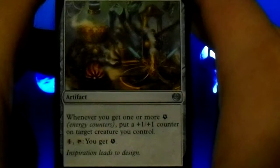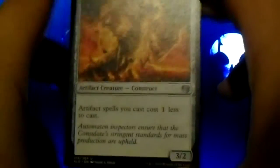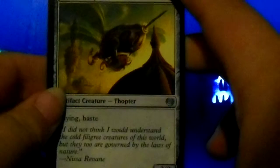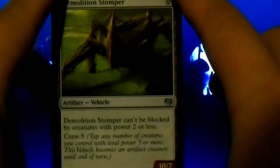Fabrication Module: whenever you get one or more energy counters, put a plus one, plus one counter on target creature you control. Pay four and tap: you get an energy counter. Iron League Steed: it gets haste. Fabricate one. Foundry Inspector: artifact spells you cast cost one less to cast. Snare Thopter: flying and haste. Demolition Stomper: it can't be blocked by creatures with power two or less. Crew five. And that's it for this one.